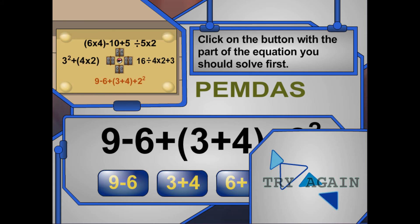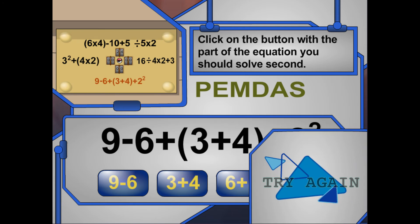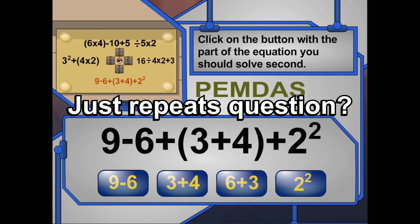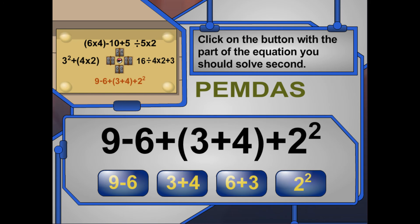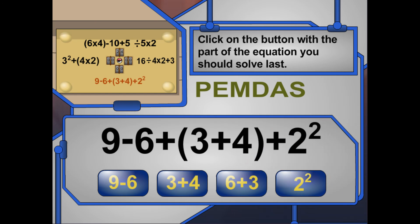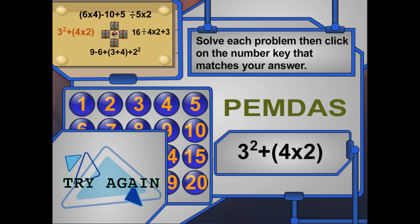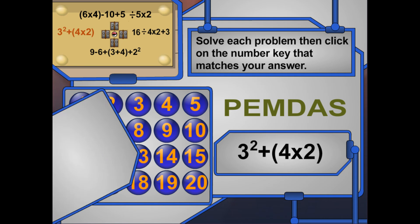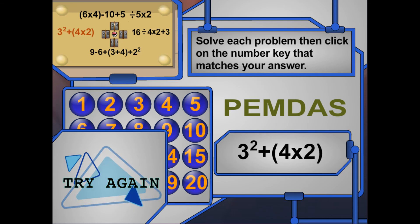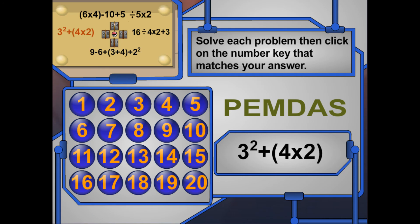Think again — what do we look for first in the order of operations? Which part should you solve next? Highlight and click on the part you should work on now. You already decided 3 plus 4 goes first because they're in parentheses, and then 2 squared because it's an exponent. So what's left? Oops, try again. Check your math and try again.